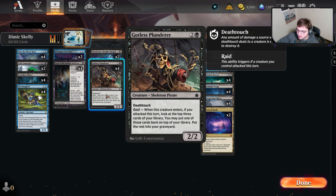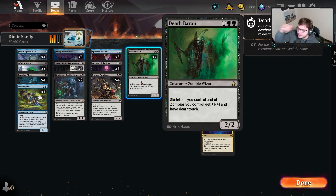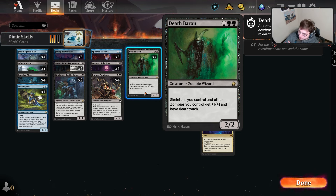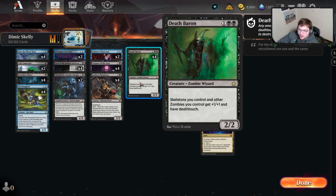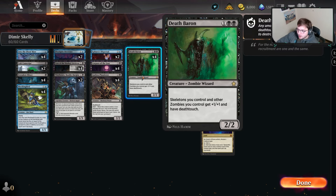Corpse of the Lost buffs Gutless Plunderer into a 3/2 that even if we don't want the Raid mechanic, we can still play it for three mana with haste. We also get a reprint in Foundations — Death Baron, 1 and 2 black, playable off Caverns too. This says skeletons you control and other zombies you control get +1/+1 and have Deathtouch. So now all our skeletons are super lethal — there's no more wanting to swing into an Atraxa or Valgavoth. If every single skeleton has Deathtouch, they're a lot harder to block. Your opponent isn't going to want to block with their 6/5s or 4/5s against just a random 1/3.